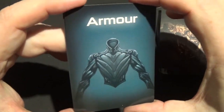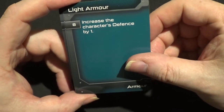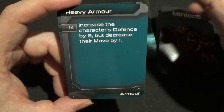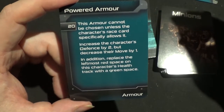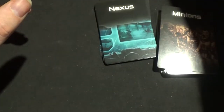Next we have armour — so we have light armour, heavy armour, and powered armour. There we are. And now let's have a look at the nexus cards.